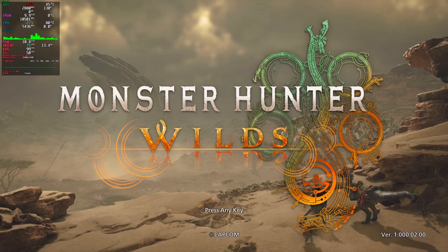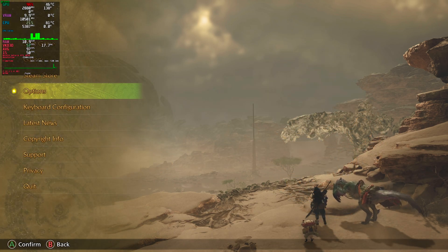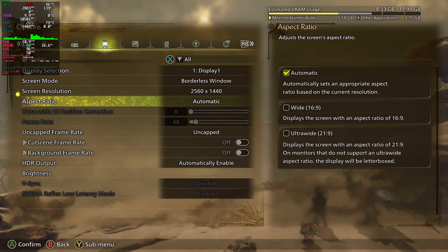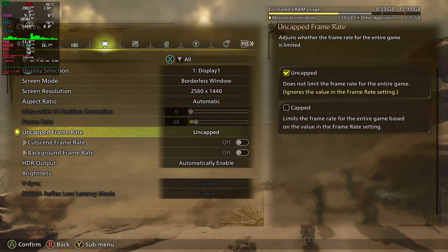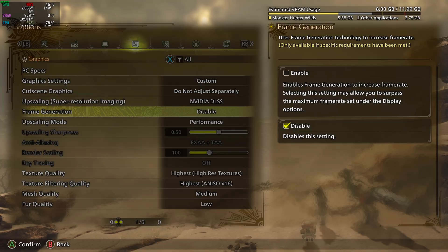Right off the bat, on the main screen, you can see that our poor little guy — I named him Bob — is glitching in and out of existence. That's one of the many issues. The main issue, unfortunately, is the performance of the game. So we're actually going to go in and turn off frame generation. Unfortunately, it's needed.